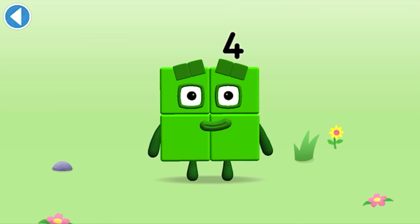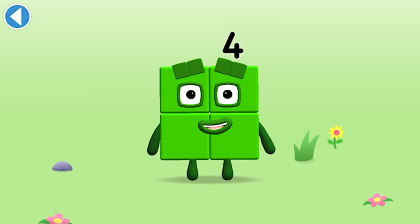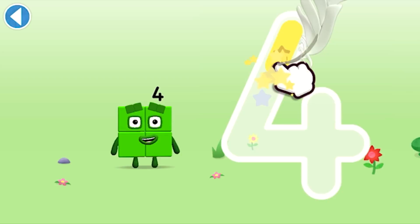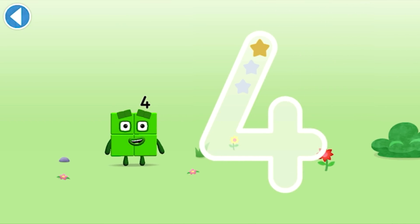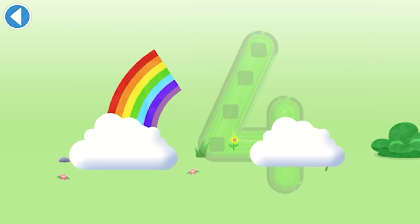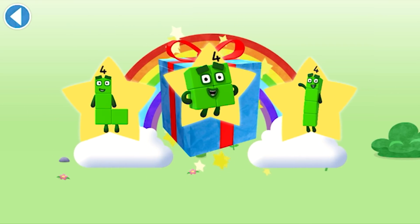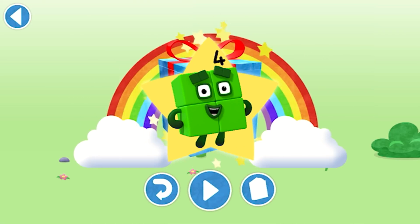This is number block 4. This number block is made up of 4 blocks. Down and right, off once more, cross the line — that's a 4! Brilliant! Well done! You've unlocked a sticker. Which sticker will you choose? Play again to unlock another sticker.